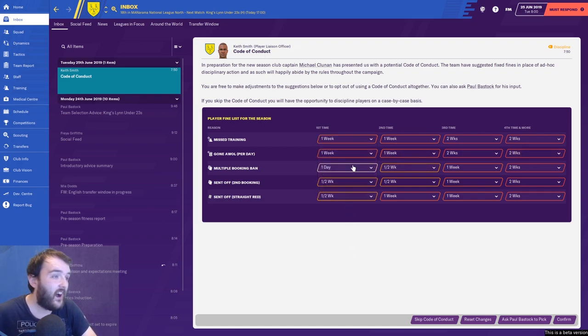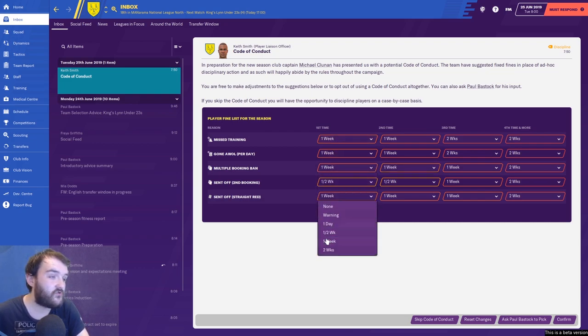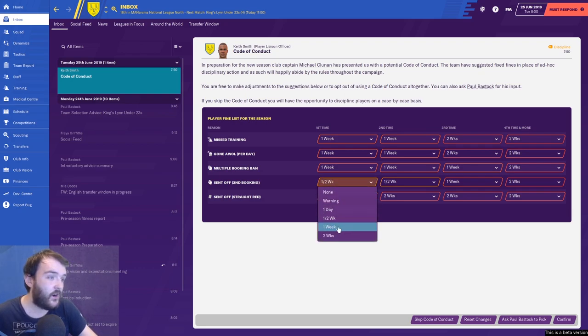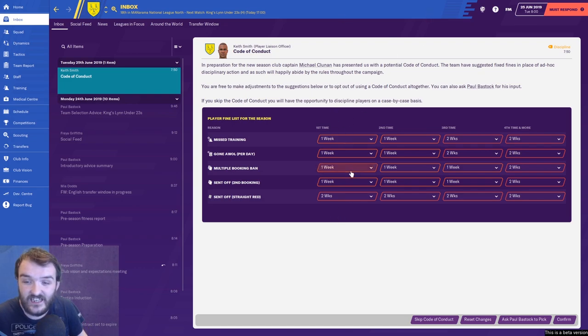I'm going to set a two-week fine for a straight red card, a two-week fine for a second booking as well. I like how the fine amounts change dynamically when you adjust the earlier figure. Let's confirm that and see how the players react at the team meeting.